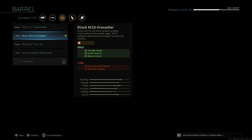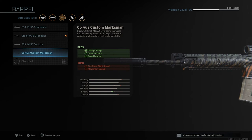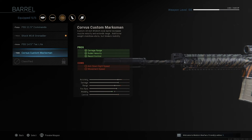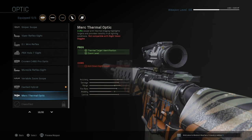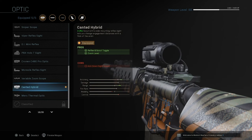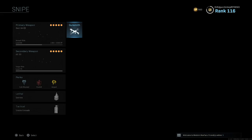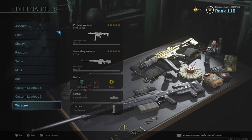The stock M16 Grenadier barrel is simply the best in my opinion. You could choose another option which I recently unlocked, but this one simply does more range — it's more accurate and has more range. The only thing you're giving up is mobility, but that's completely fine with me. The scope is totally up to you. I might actually change to a thermal optic, but I don't want to be stuck with two thermal optics if someone's using cold-blooded — that could really screw you over. But either way, that's this class setup.